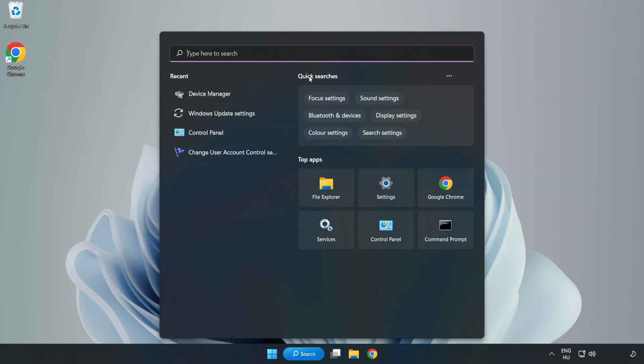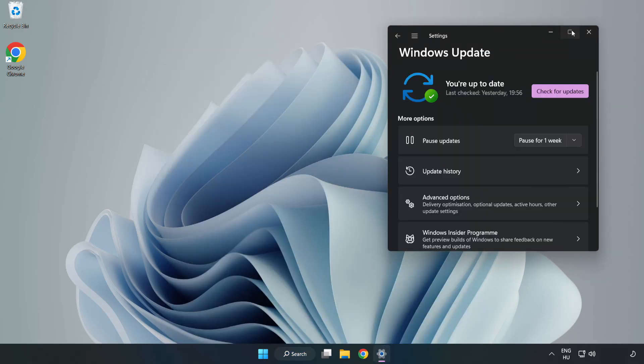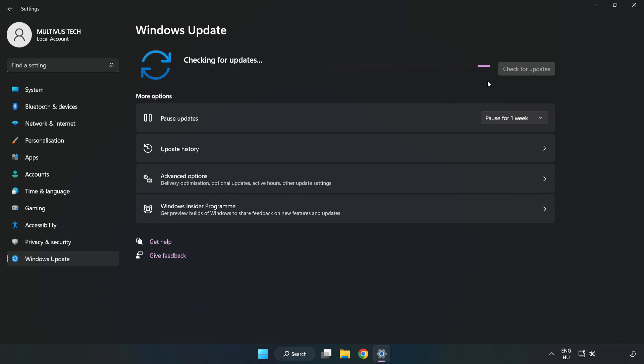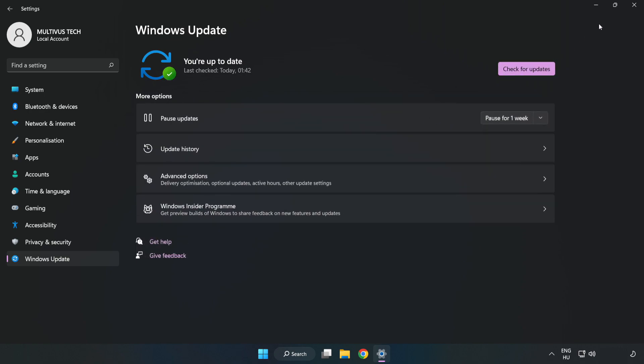Click the search bar and type Update. Click Windows Update Settings, then click Check for Updates. After it has completed, click Close.